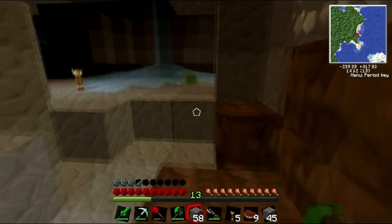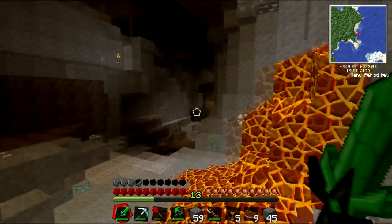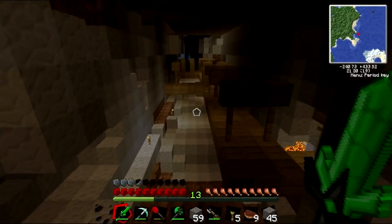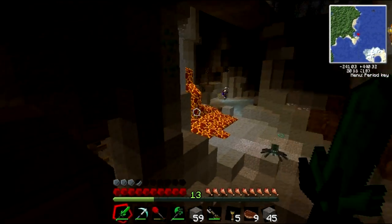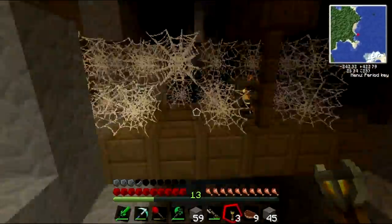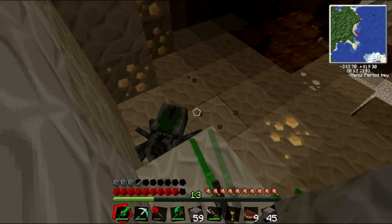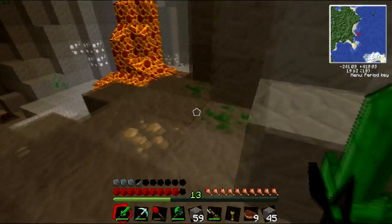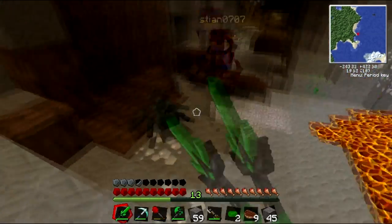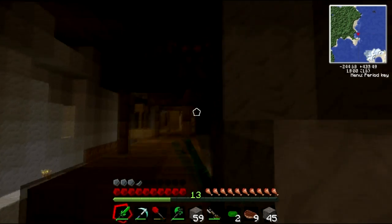I found a creeper already, and a slime as well — just gonna kill that guy. And then if we just fly over here, there's a bunch of uranium and other ores. There might be some more diamonds here as well. And then there's an abandoned mineshaft, and this mineshaft is actually at around level 16, which is good because that means there might be diamonds. There are also two spider spawners down here — or wait, there might be three! If they're close enough together, we can actually use them to make a triple mob trap.